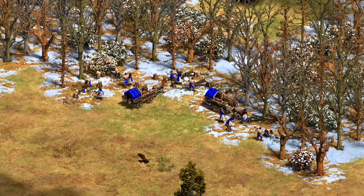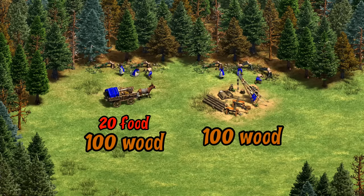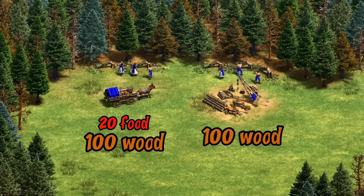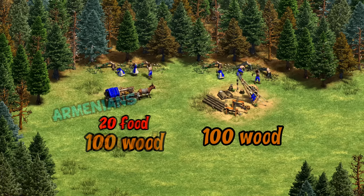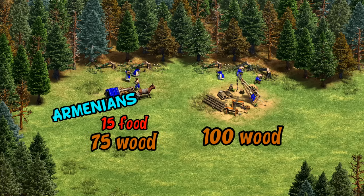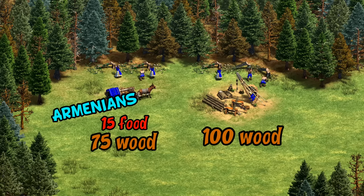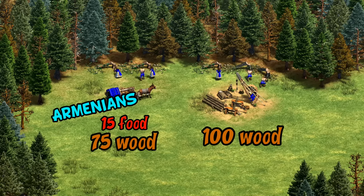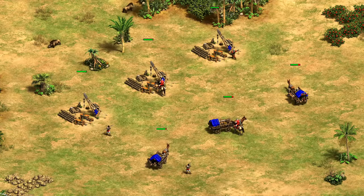The first drawback you run into is of course its cost — the regular lumber camp is 100 wood, plus an extra 20 food for the mule cart. Even with the Armenians' 25% discount, it doesn't feel that much cheaper, as wood is generally faster to collect than food, with food often being a bottleneck resource in the early and mid game. Another notable disadvantage is it's much more vulnerable to raiding.